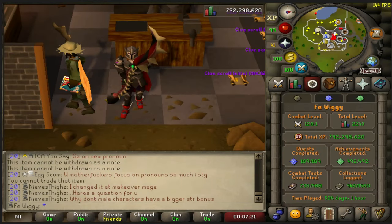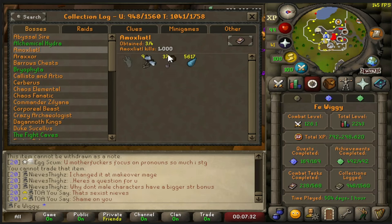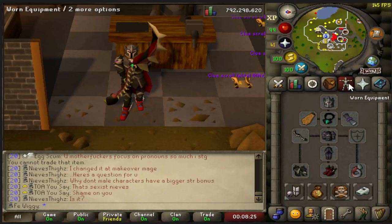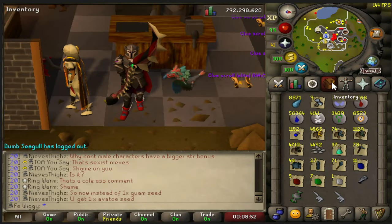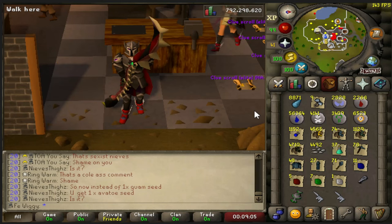Before we check the total loot we're going to check the collection log. We are three out of four and 1000 kills. No pet sadly. We got nine Glacial Temotli, 37 pendants, and 5617 frozen tears. Runelite loot tracker didn't track any of the kills so I had to manually type every single drop on notepad. The total loot from 1000 Amoxliatl is 16.9 mil. I guess this is a mid-tier boss so the loot might not be the best, but it's easy and quick to kill so I'm not gonna complain.